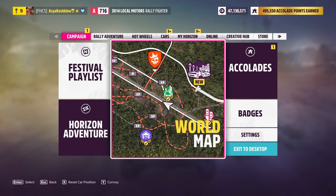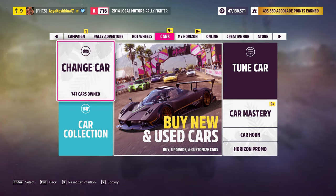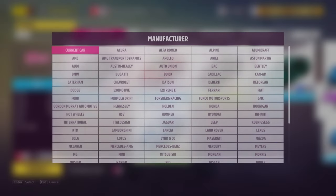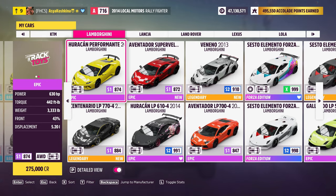This method is totally legal — you will never get penalized for using it because we do everything officially. First, we need to take a car called the Lamborghini Sesto Elemento Forza Edition. Almost everyone has this car, but if you don't have it, just buy it at an auction.